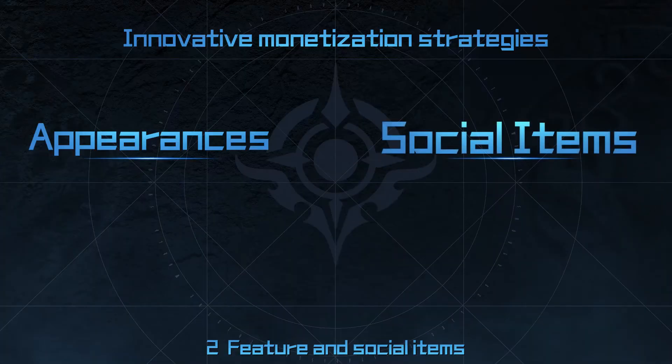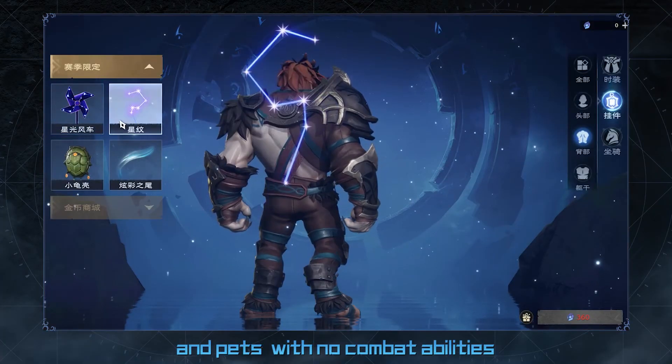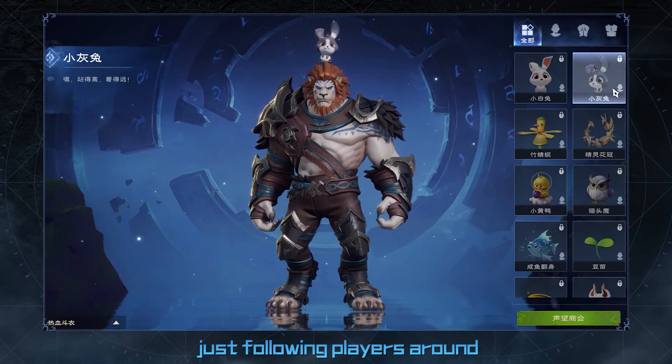2. Feature and social items, like rename cards, pay to love, gifts for a loved one, and pets with no combat abilities — just following players around.